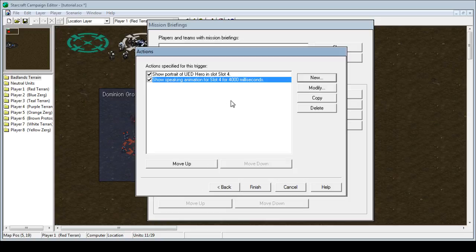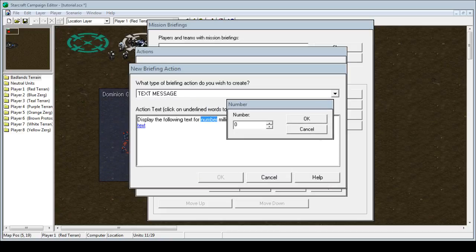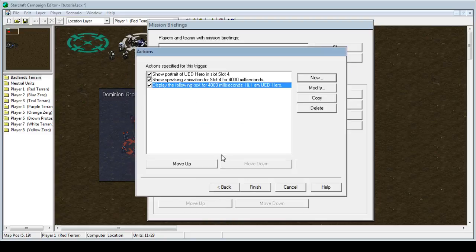And now you're wondering: where do you type the text? Well, good question. Click New and it will be under Text Message right here. You want to match the display text duration to how long the speaking portrait shows. So we're going to click that, set this up, and it'll show this big box again. Click the number and we're going to match it with the four seconds we did previously. And we want to say: 'Hi, I am UED Hero.' You can type whatever you want in it. Just press OK.